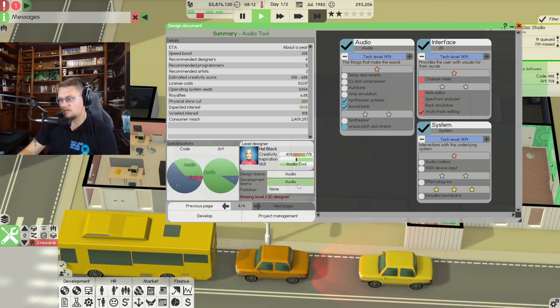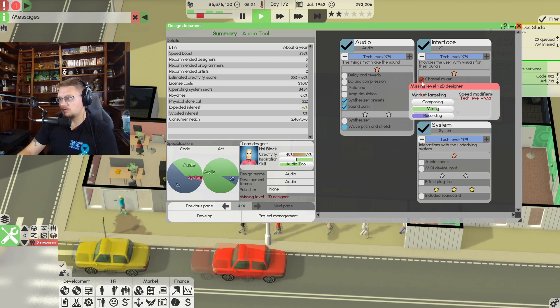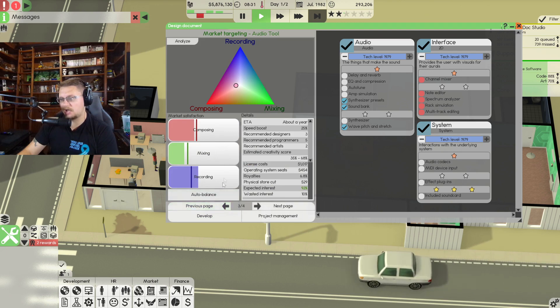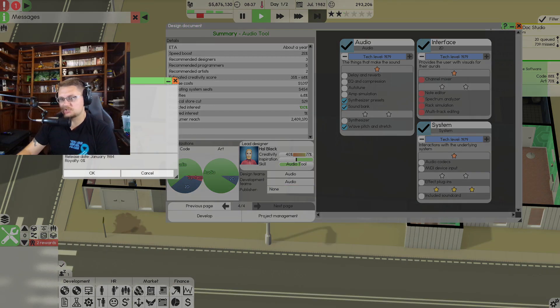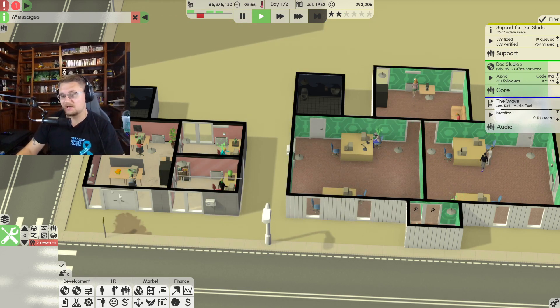Wasted interest at 10 percent — let's go back and auto balance that back to 100 percent. Publishing: marketing and printing again. This needs to be done by January 1984, so about a year and a half, about a year to develop. The Audio Team is doing it. We're now developing two softwares at the same time — let's fast forward and get this made!